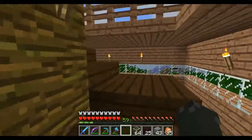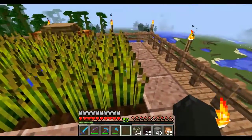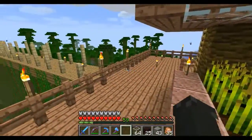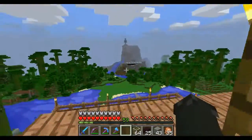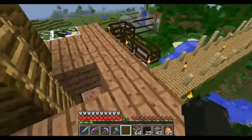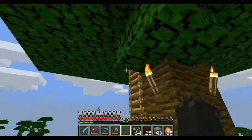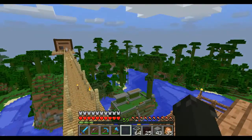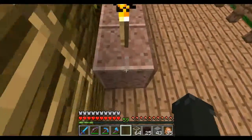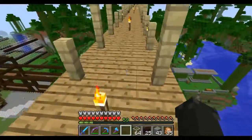We've got some cocoa beans growing here already. When we first started we made this little wheat garden, and as we got some stones we put that around it. This structure will probably come down because we don't really use it anymore. At the top of the tree we've clipped it a little bit — you can tell it's not the same shape as the other jungle trees. We built this bridge across, which was a pain to do in survival because we kept falling.